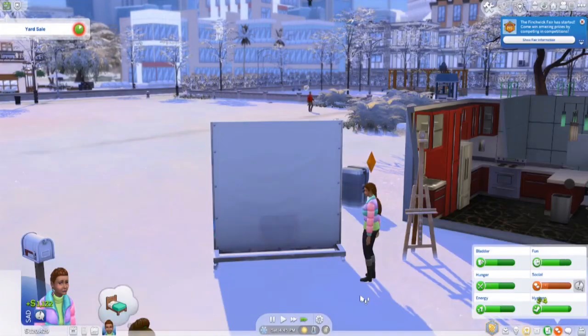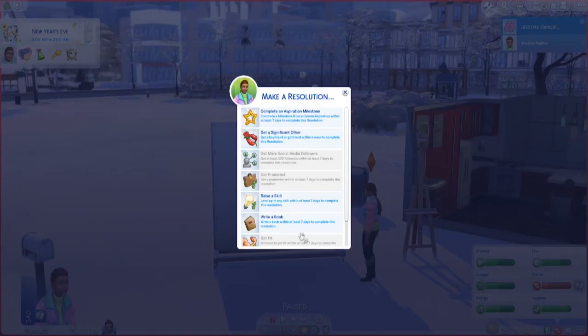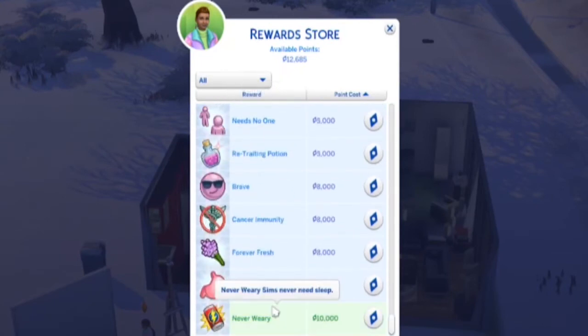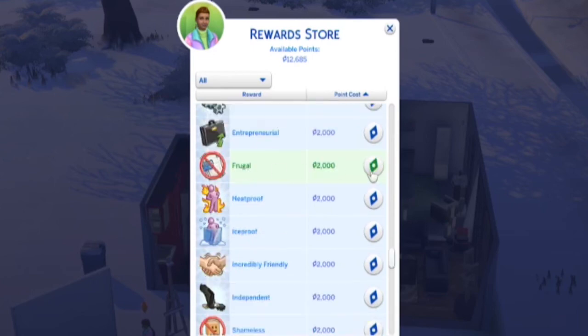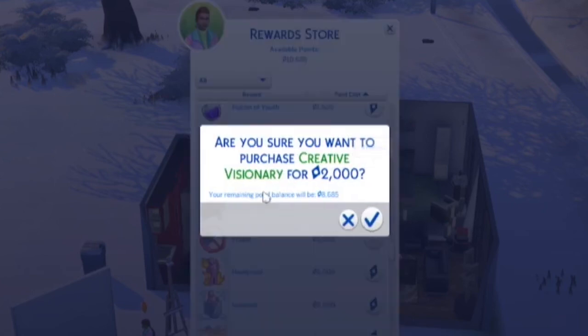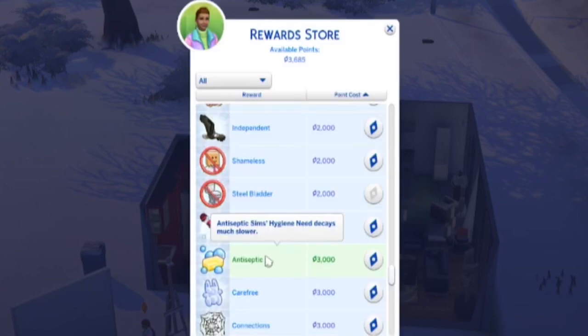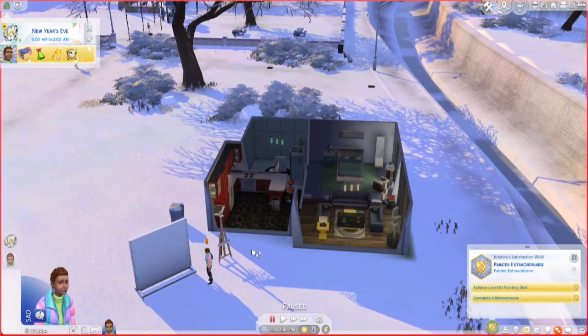Mortimer got a new job. Let's make a New Year's resolution — complete an aspiration milestone. Feel like we could buy a TV. Let's get her some reward traits: reduced bills, created visionary, marketable, observant, cold acclimation, heat acclimation, steel bladder, and antiseptic — so we won't have to pee or shower as much. This is probably a good place to leave it. We're celebrating New Year's Eve — we will have finished one complete year. We have 117,000 simoleons. We've done our aspiration twice and we're about to start it for a third time. We'll continue that next time.